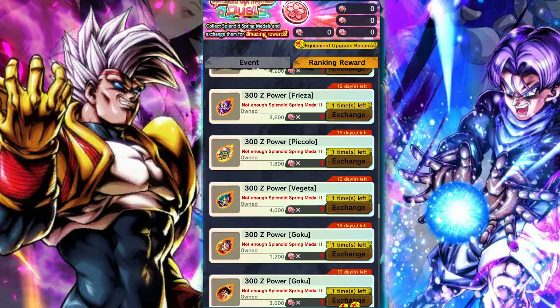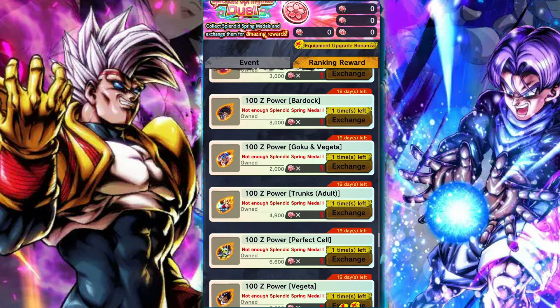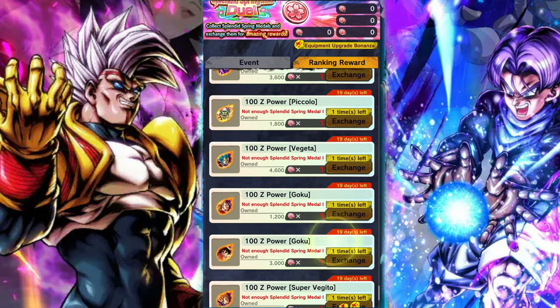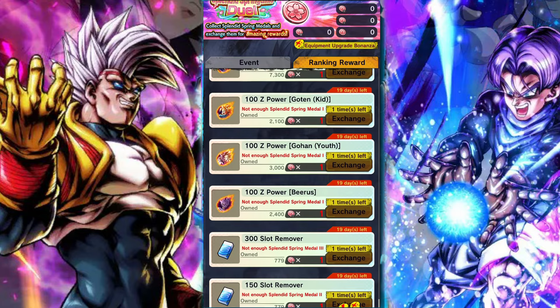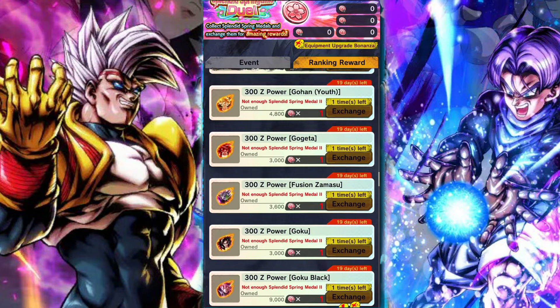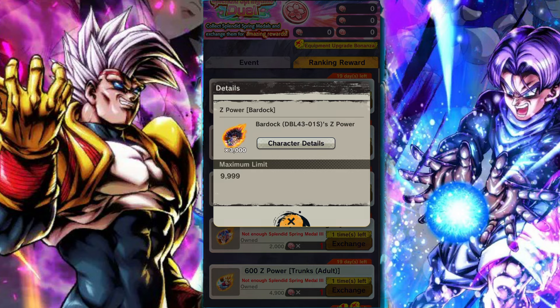It's very important that you make the right choice in unit. This is from the assumption that you don't have the unit, or are considering who to invest in, but it becomes more complicated when you factor in stars. You should always consider picking up Z power that will allow you to Zenkai the unit. For example, if you pick Super Saiyan 4 Gogeta, you need to make sure you're picking up Z power to have him at seven stars, otherwise it's pointless — without a Zenkai he's not nearly as good. So keep that in mind, because some units will require Zenkais and if you don't have them at seven stars, you're going to have a bad time.